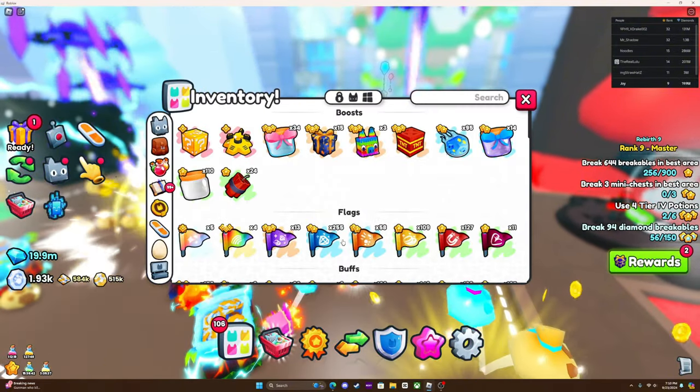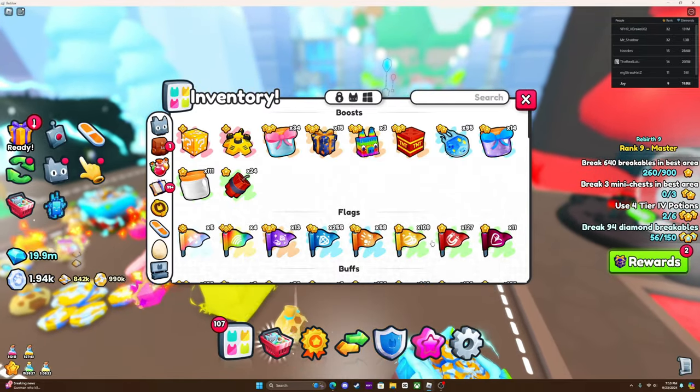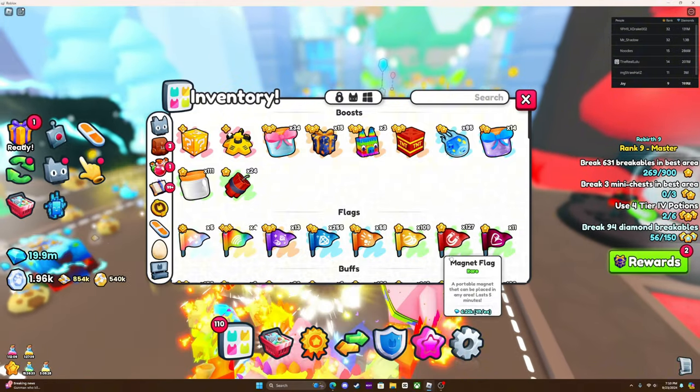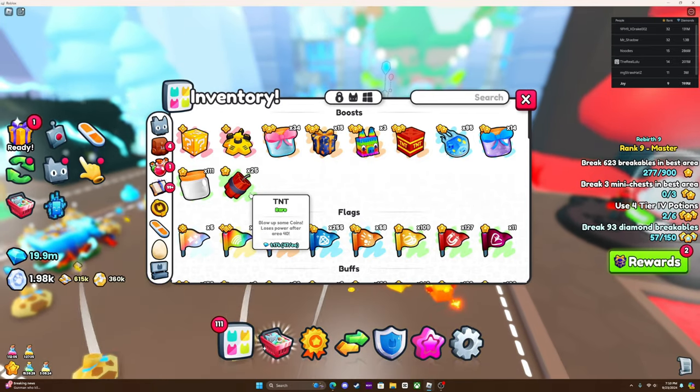I would recommend placing down like 15 of those, or the Magnet Flag if you're trying to open up some eggs and you don't have the Enchant which gives you the Magnet. That's what I would recommend.